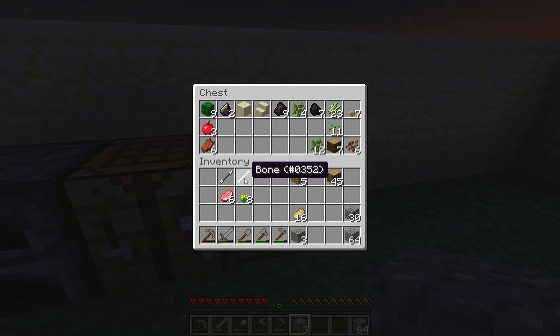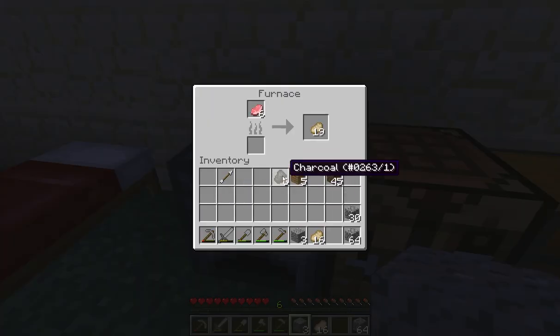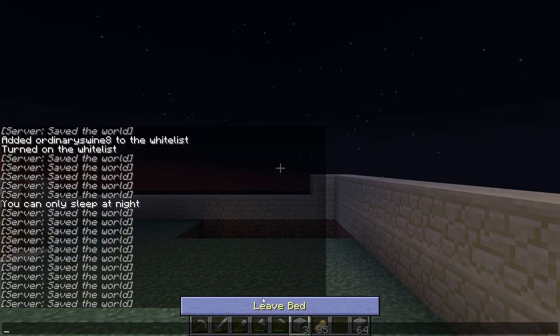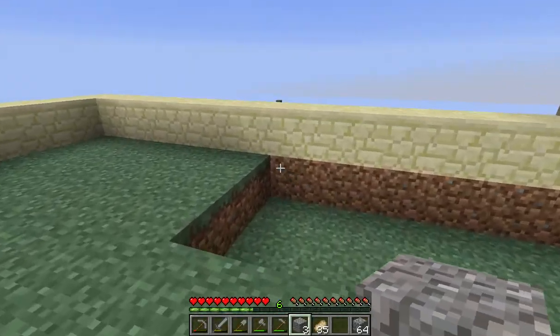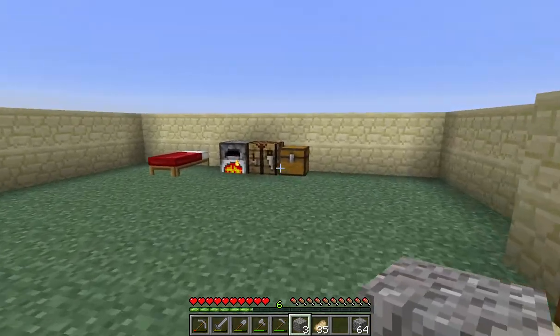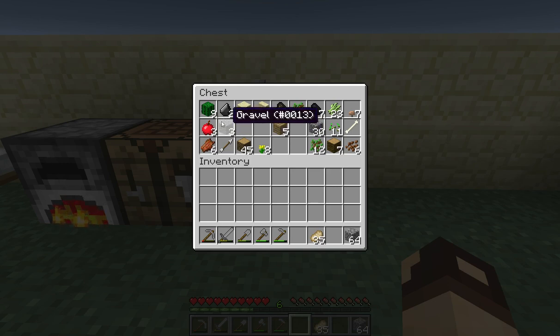We're going to save those apples and turn them into golden apples. Go ahead and cook this — I don't really care too much about the efficiency. There have been some glitches with beds — I've fallen out of them and stuff like that, it's kind of humorous. We're going to keep a stack of cobblestone on us at all times, and we're going to be turning the wood into charcoal.